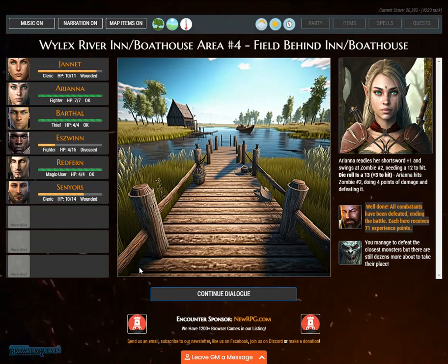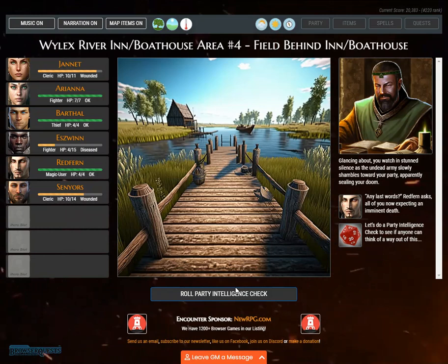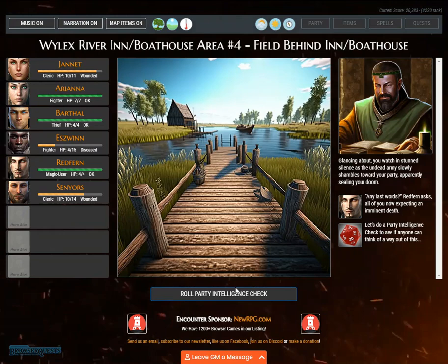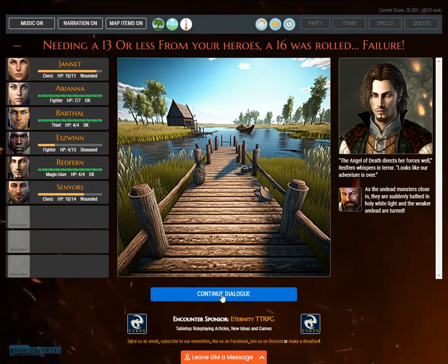All immediate combatants have been defeated, ending the battle. Each hero receives 71 experience points. However, you manage to defeat only the closest monsters — dozens more are about to take their place. Glancing about, you watch in stunned silence as the undead army slowly shambles toward your party, apparently sealing your doom. 'Any last words?' Redfern asks. A party intelligence check is needed — needing 13 or less, a 16 was rolled. Failure. 'The angel of death directs her force as well,' Redfern whispers in terror. But then the undead are suddenly bathed in holy white light and the weaker ones are turned.